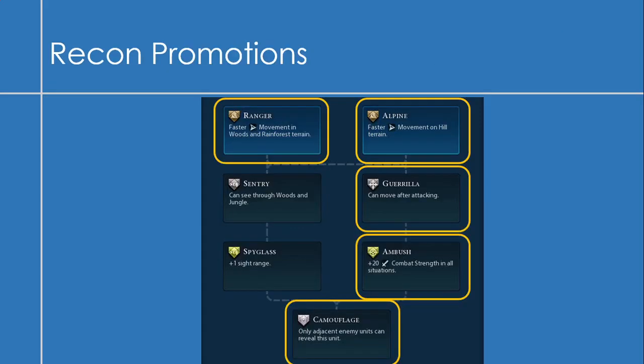Now onto the recon promotions. I usually get the Ranger or Alpine promotions depending on the terrain — Ranger if there's lots of woods and rainforest, Alpine if there's lots of hills. These two promotions both lead into both sides of the promotion trees. I tend to get Guerrilla so I can move around after attacking — send in my recon unit, do a little attack, and run away. Ambush is pretty good too: plus 20 combat strength in all situations, which makes the recon unit actually something usable. And Camouflage — only adjacent enemy units can reveal this unit — basically makes them invisible.